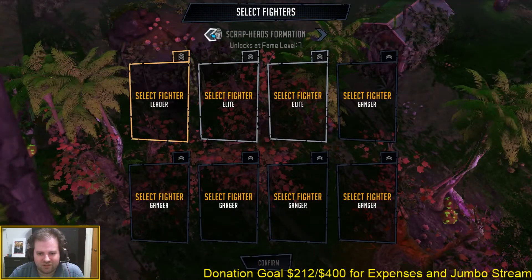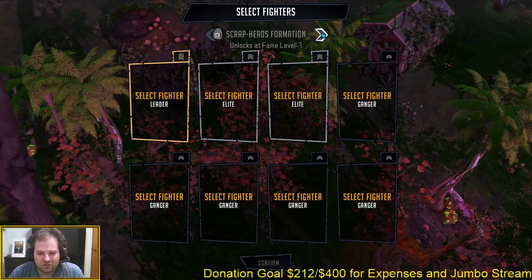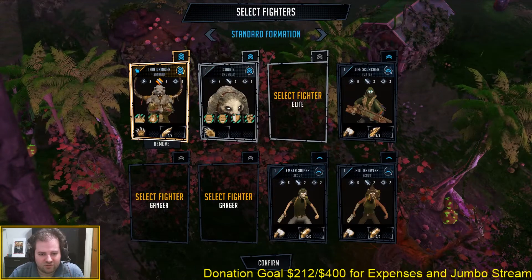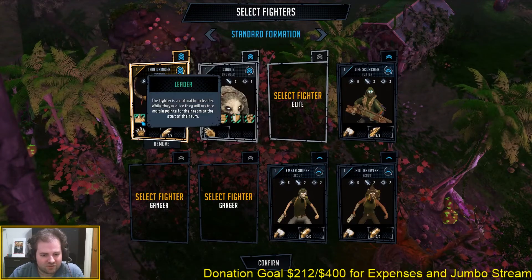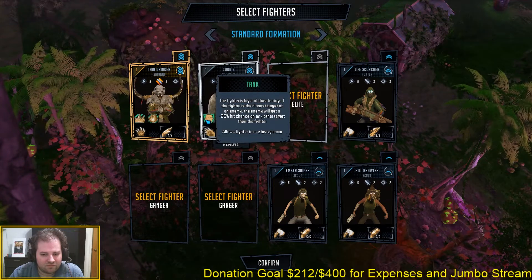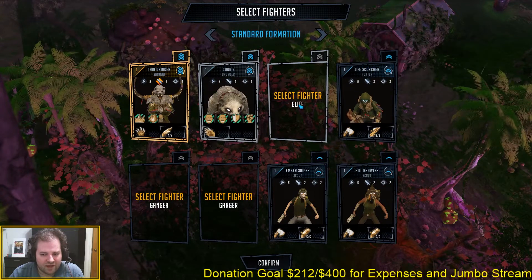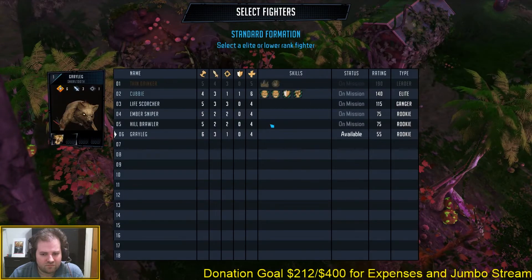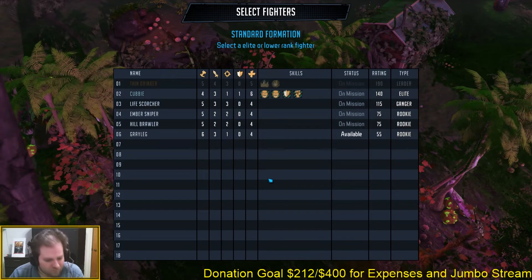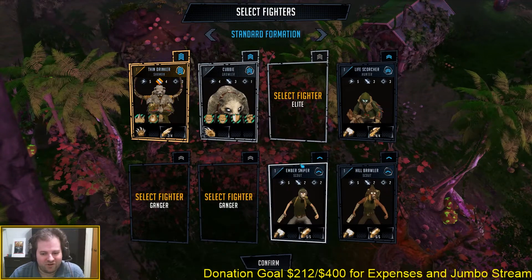The tactical combat definitely takes cues from the cover-focused strategy we see in XCOM, Mutant Year Zero, and a lot of XCOM likes released in the past few years. As you can see right here, I'm building up a formation of my characters. The formation dictates what units you can field, but you can put a lesser class unit in a higher class slot — just not vice versa.